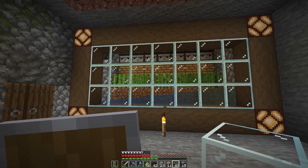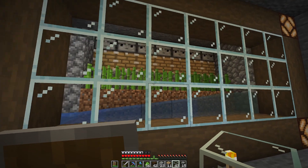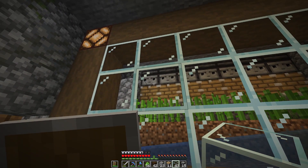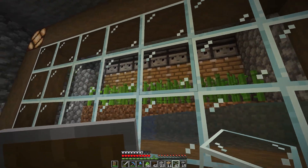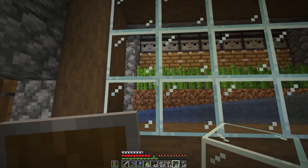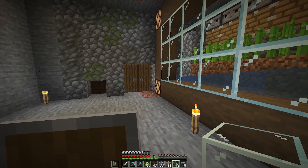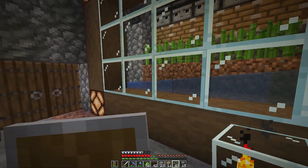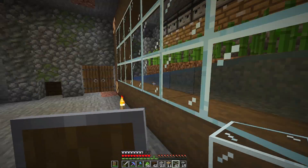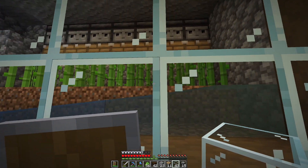So this is what the sugarcane farm will look like at the end. I realize it's not the most efficient design, because all the pistons will fire at once when one of the observers sees it, since they're all kind of chained side by side. Also the water source could go further along. But at this stage we've got most of the paper we need, and any more paper would be for rockets or for trading later on. So I'm kind of okay with this as it is. It will just kind of be ticking away and getting us more and more sugarcane.